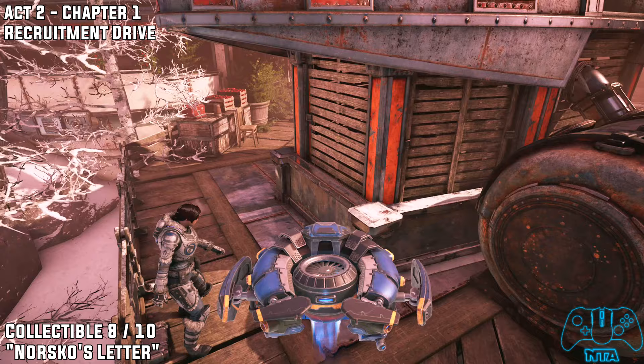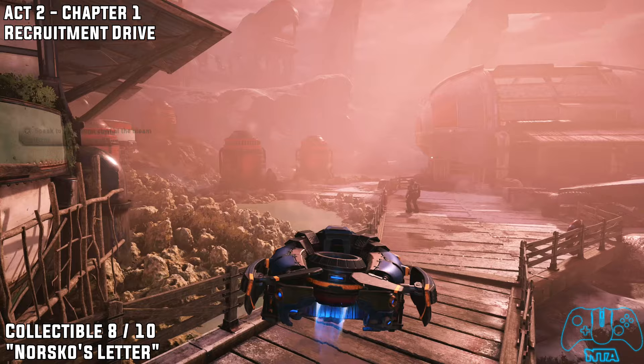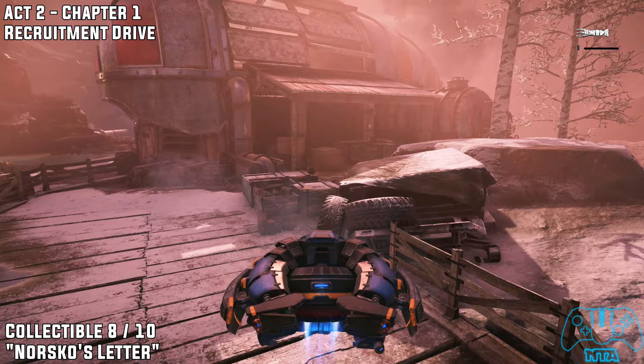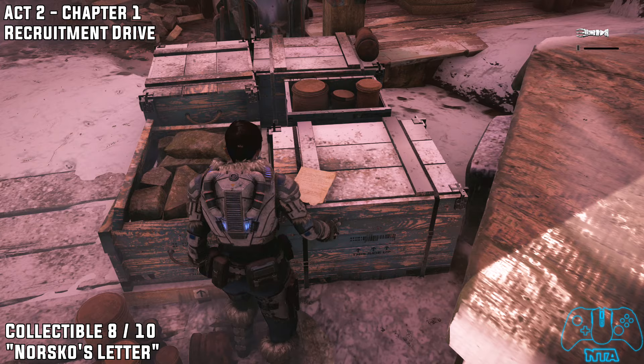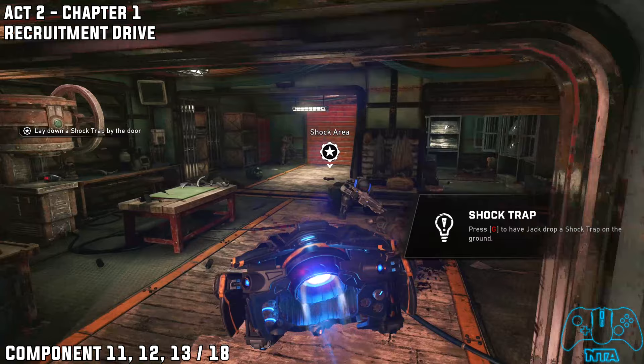Collectible number eight: as you proceed on with the story you have to go this way anyway. Before we talk to our main guy, grab the collectible to the right. After you've picked up this collectible, do the cutscene and then you have to backtrack through the whole place we just came from.